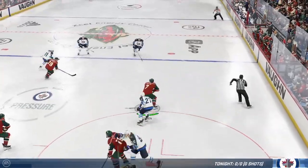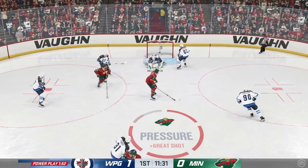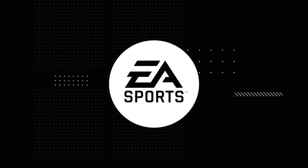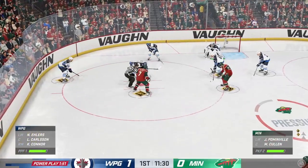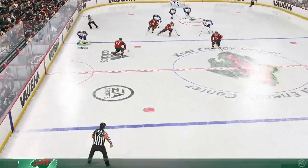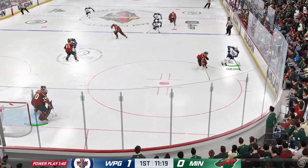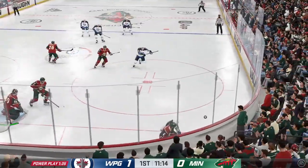Gets a hold of the puck. They'll want to clear the zone while killing off this penalty. Fires it! Turns it aside with the glove. We know he's got a great glove hand and he shows it off with that stop. Collins ready for the draw — they will continue to try to kill off this penalty. Off the draw they take possession. The Wilds have the puck against the boards. Carlson's got it along the wing — puts it on net. What a stop with the pad by Dubnik.